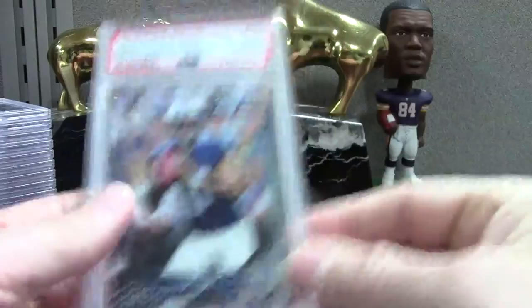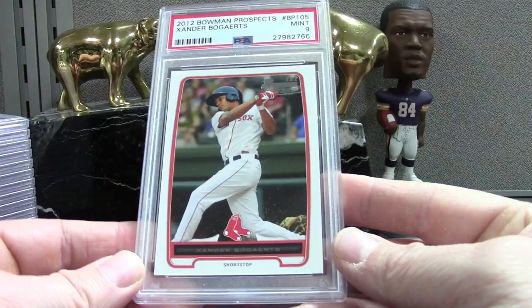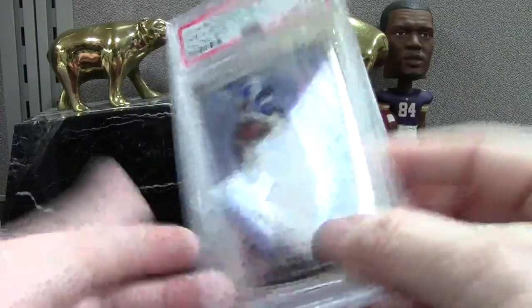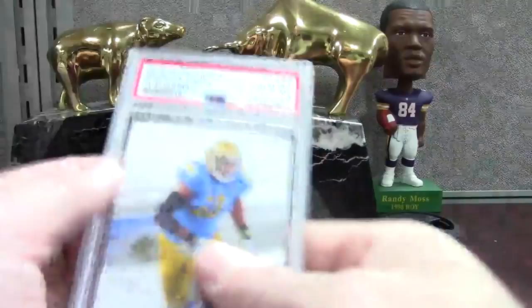We've got Xander — this is the Bowman paper — a midnight grade on this one. A lot of the cards in this order are already in the store, so if you guys see one you like or want for your own PC or PSA registry, just check the store. Anthony Rizzo — just something out of a pack a few years ago — 2014 SP Authentic PSA 10. That's the base version, the low number which is under 100.